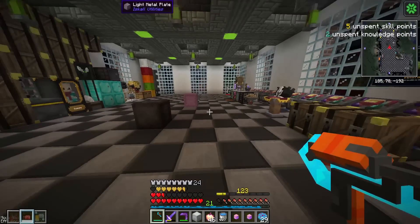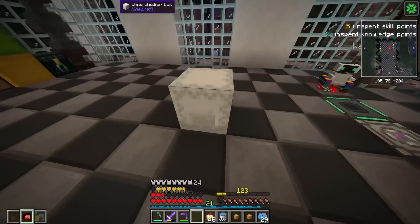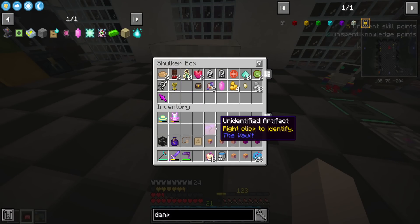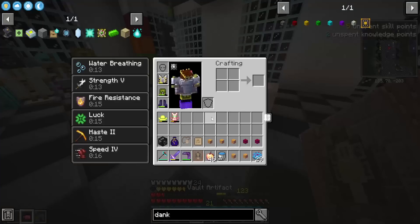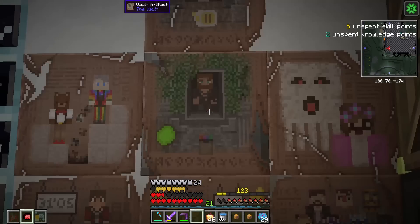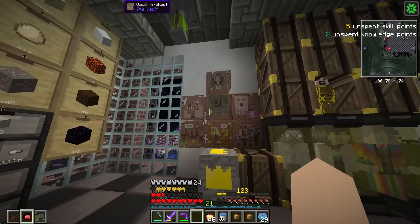First things first, we log in today on Monday and we received our champion's crate for our speedrun. So let's go ahead and pop it open and see what goodies we got. First of all, we got an artifact. We also got a crystal, we'll look at that in a second. Let's pop open this artifact — we got the Stormy one. He's the creator of this texture pack, pretty cool. So we're up to seven artifacts now and surprisingly no duplicates yet.